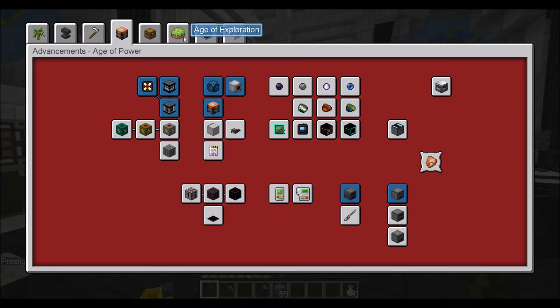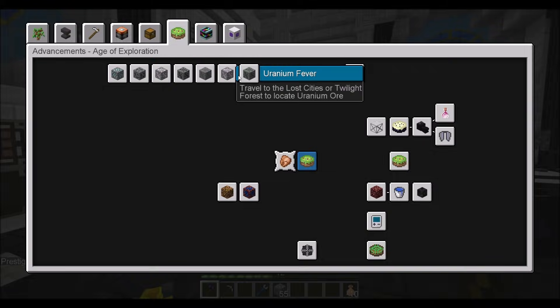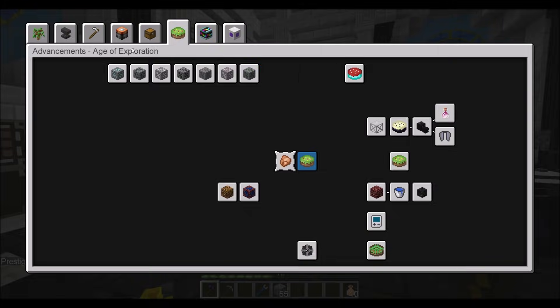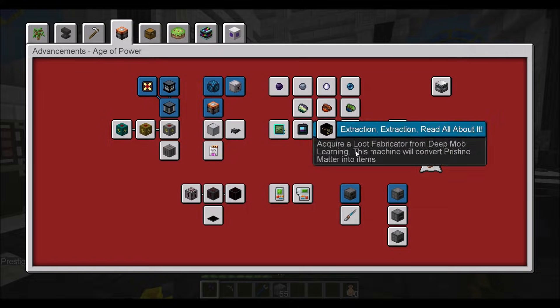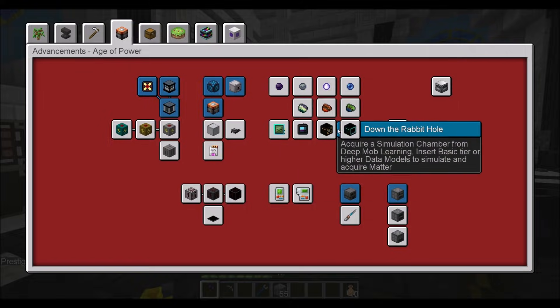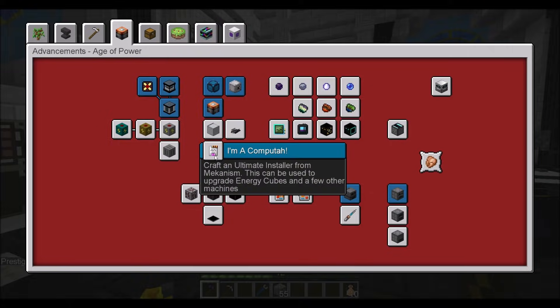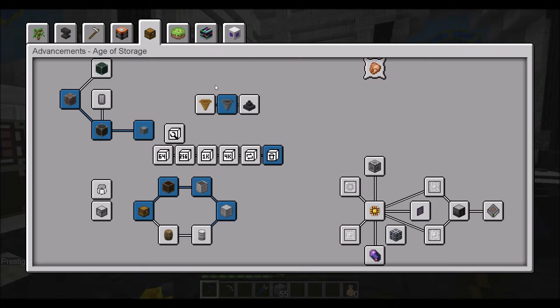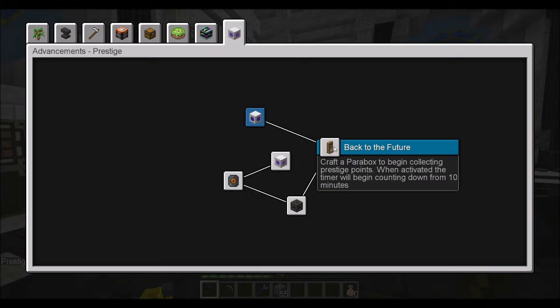Looking at the achievements, one of these chapters — Age of Exploration — we get dilithium crystals, titanium, lithium, thorium, boron, magnesium, uranium — all this stuff is going to be found in the Lost Cities Dimension or the Twilight Forest. I think our main way of getting prestige points will be the Parabox. What we should do is figure out how to get the Velocities Dimension. I think I should be able to wrap up this chapter pretty quickly — we need ardite, glowstone, cookie, and cobalt saplings.